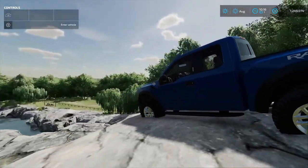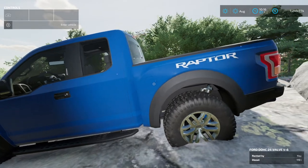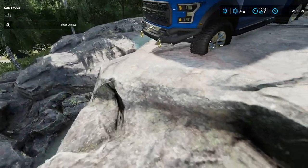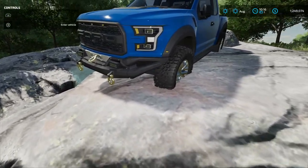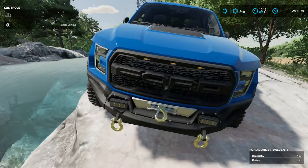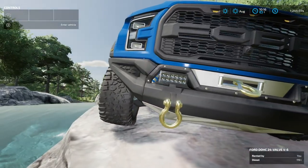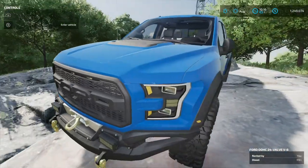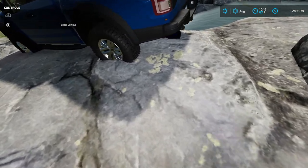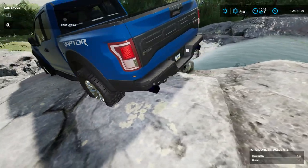So this is the new mod by MyGameSteam — the Ford Raptor F-150. We're on the Iowa plains map. We'll just take a quick look around it and see what it looks like. This is the 2017 model of the truck. The wheels appearing to be in the ground there — that's the rocks, not the wheels.